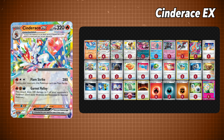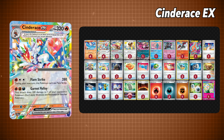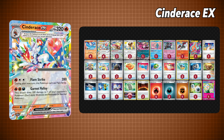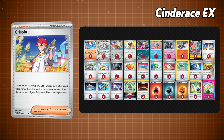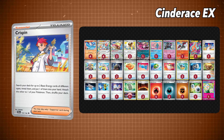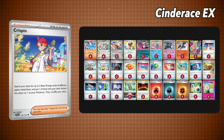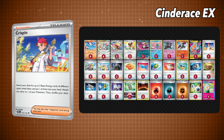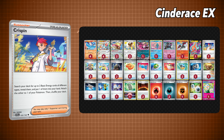Next up is the new Cinderace EX, which is a strong card with a lot of range. More specifically, the move that allows it to target and deal 180 damage to benched Pokémon. That and the fact that this Pokémon has massive HP, along with cards that help mitigate damage such as Munkidori, really allow your Cinderace to shine. If you think the energy requirement for Cinderace is a bit difficult to acquire, not to worry, because another new card in this set, Crispin, lets you pick two energy cards of different types, adding one to your hand and one to a Pokémon really easily, making this strategy something worth looking into.